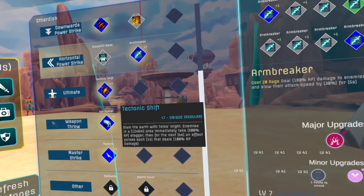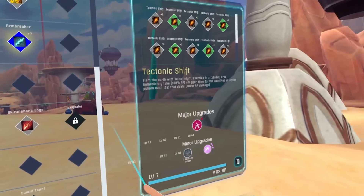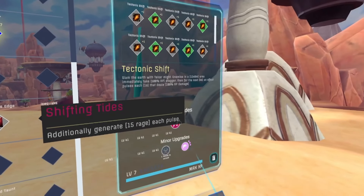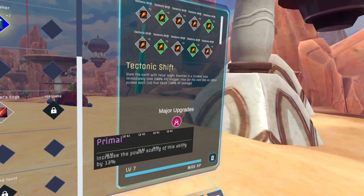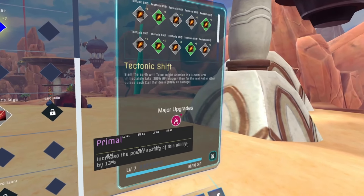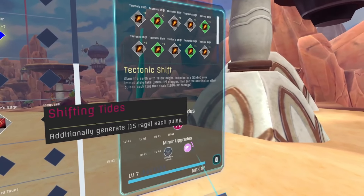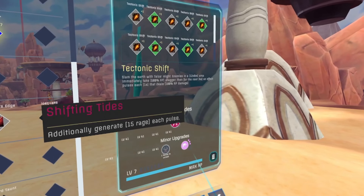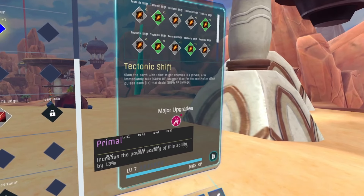For the major upgrade on Tectonic Shift, take the unique, which generates 15 rage per pulse over 4 pulses, equaling 60 rage regenerated on cast. For the minor, since it's such a long cooldown, you want to take Cooldown Reduction as a priority. Otherwise, if you don't have it available, Power Scaling or Crit Chance is okay.